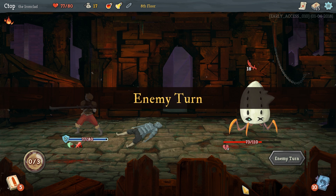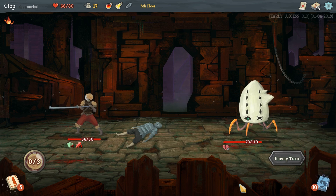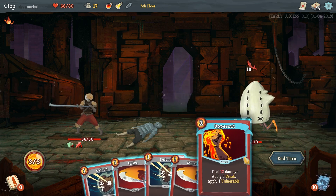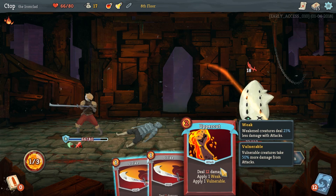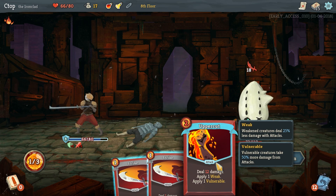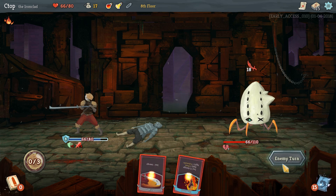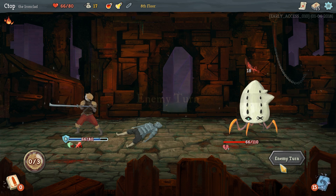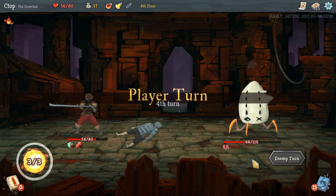This is gonna really hurt. Eleven damage — down to 66. It's okay. He's gonna attack again and we only have four block. Maybe I should use Uppercut on him. He'll do 18 and take us down to 55 or 56 — math is hard.